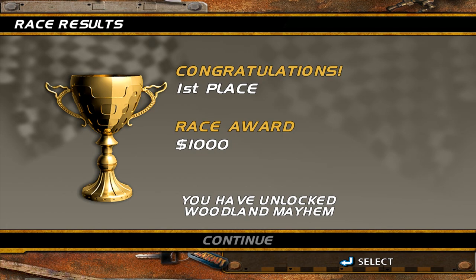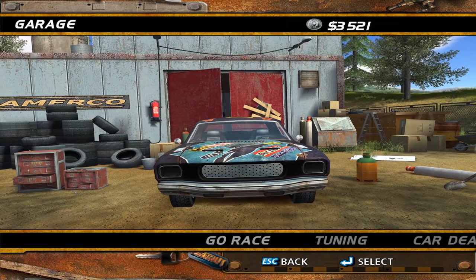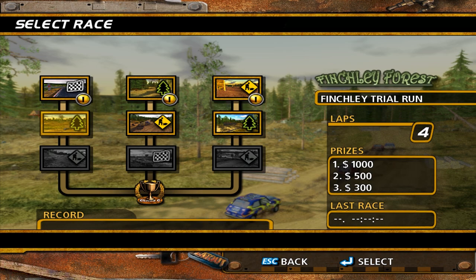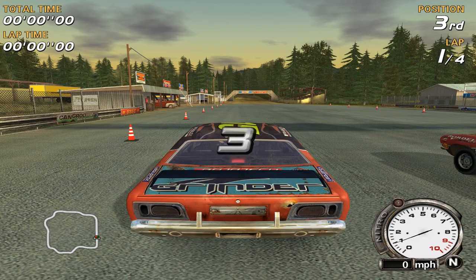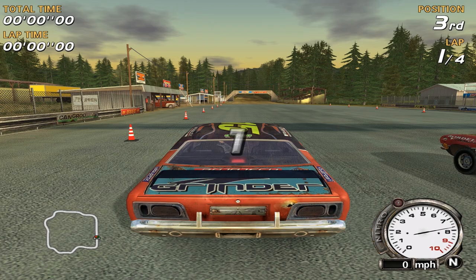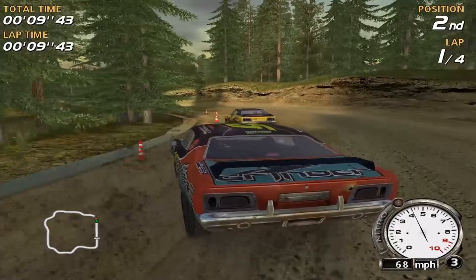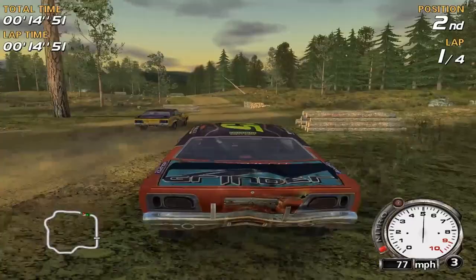All right, so that's another thousand bucks in the pocket, and we've unlocked the Woodland Mayhem. At this point we should probably just — if we win one more race we can get that turbo, so I'm gonna go ahead and do one more race here. The Finchley Forest — yeah, that sounds good. So I guess this is kind of the second variation of the last forest race we did. That same guy is out in front again. I want whatever he has under the hood because we basically have the same car — why the hell am I lagging behind him so much? He probably has the turbo, but that's what I'm trying to get.